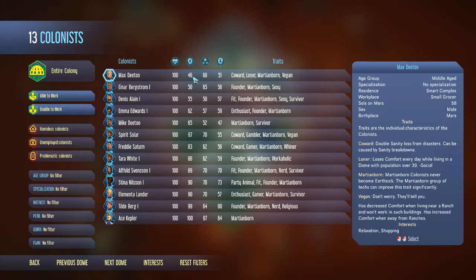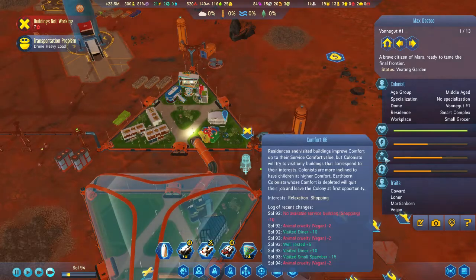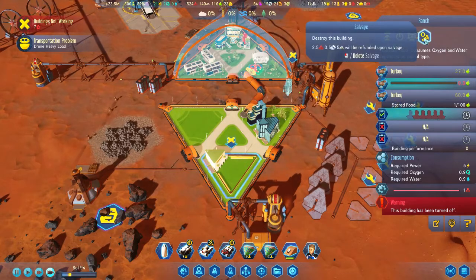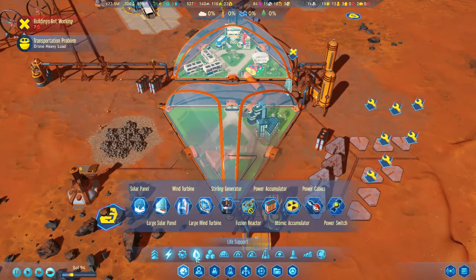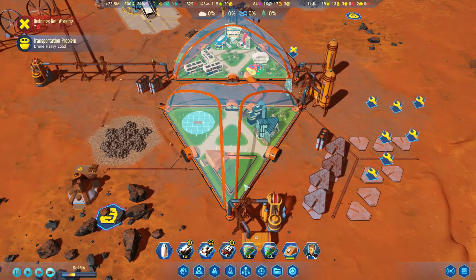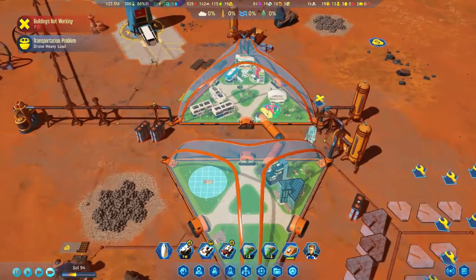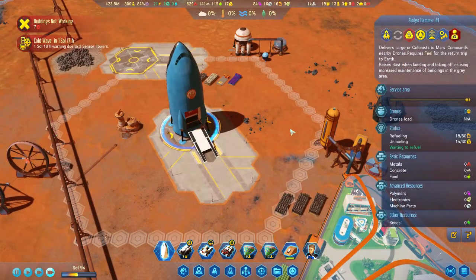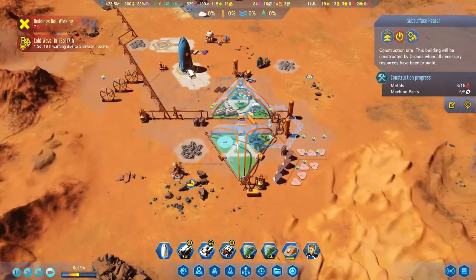I like to start out by checking on my colonists. I check on Max and find out that his sanity is low. Looking at his comfort, I see that he really doesn't like the ranch being present since he's a vegan. I recently unlocked the farm technology, so I decide to demolish the ranch and install a farm instead. The key difference is that vegans get a penalty when there's a ranch nearby, but non-vegans don't get a penalty when there's a farm nearby, so I think the farm is just the better all-around choice.